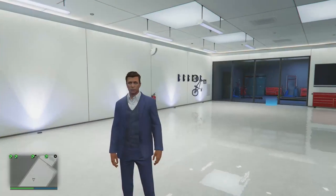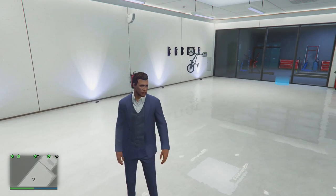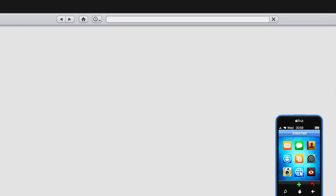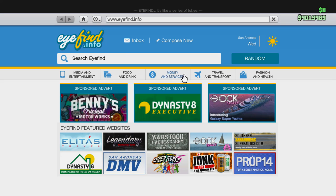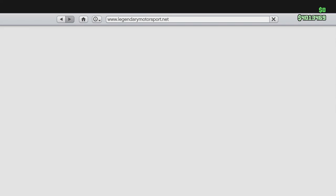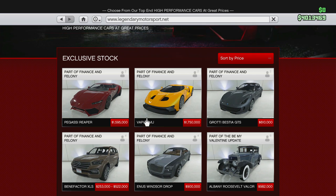Hey, how's it going guys, this is Twister and today I'm back with another GTA Online video. We finally got the Finance and Felony DLC — that was quite a tongue twister — and we are gonna be buying one of the new supercars. I think Legendary Motorsport looks like it's been updated. I am gonna go for the Vapid FMJ.